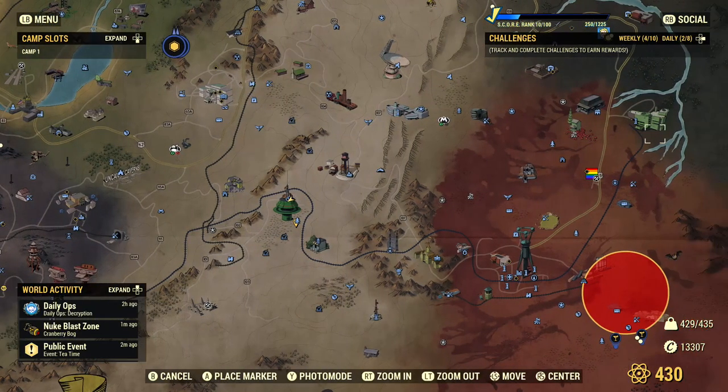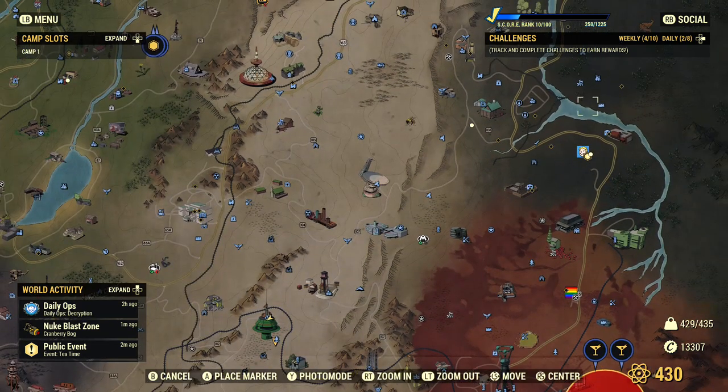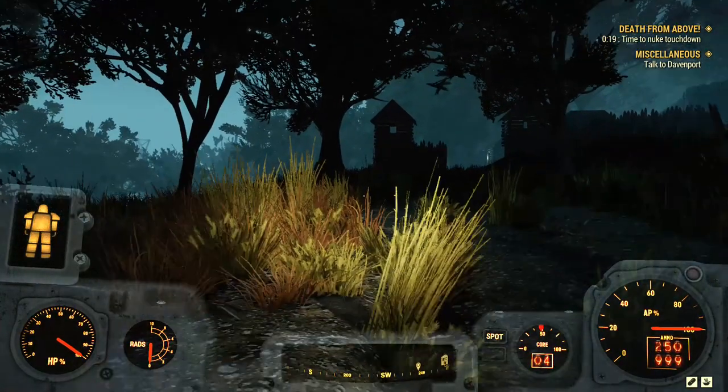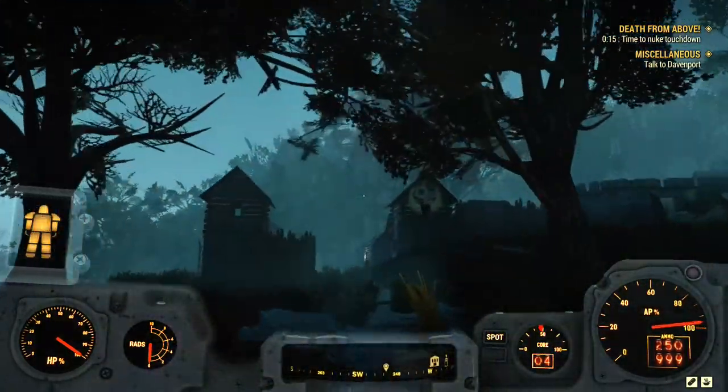For the first athlete badge challenge, fast travel to Camp Venture — it's shown here on the map. When you fast travel the game will spawn you around here, so start making your way inside the camp itself.